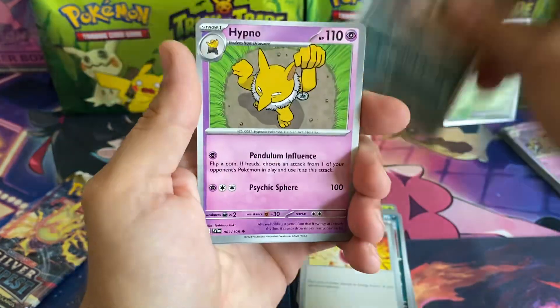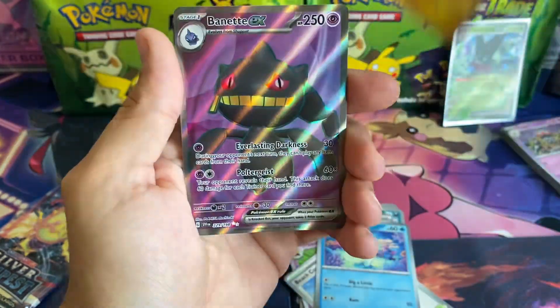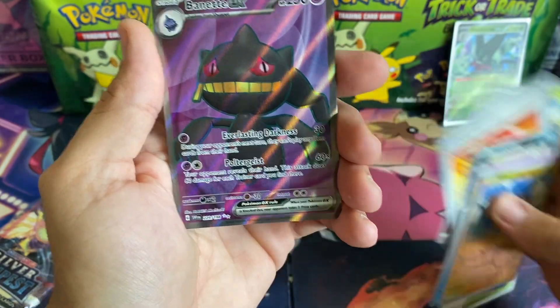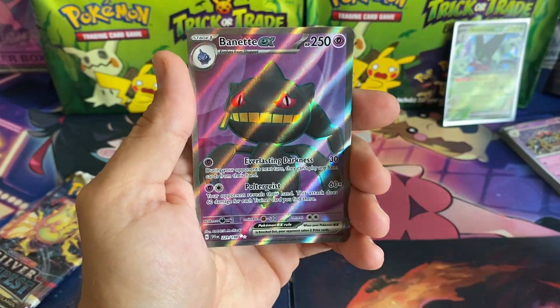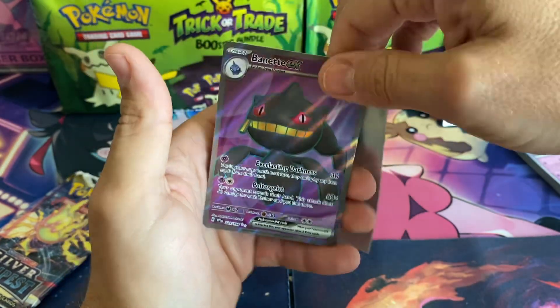Pawniard, Hypno, Wigglett, Magnemite, and a Banette EX! Guys, look at this — our first hit in the third pack. It's an awesome looking card!